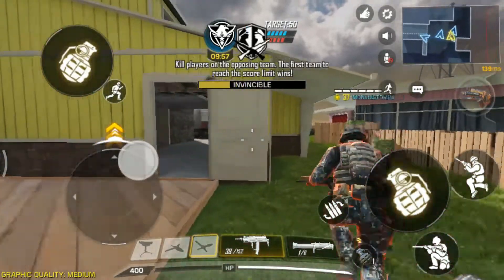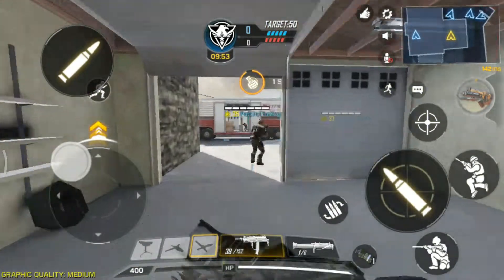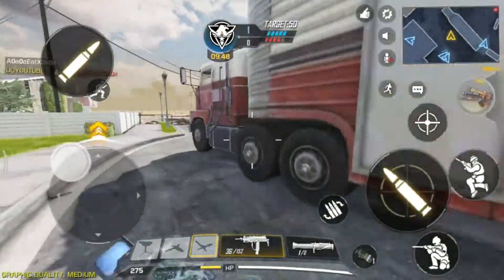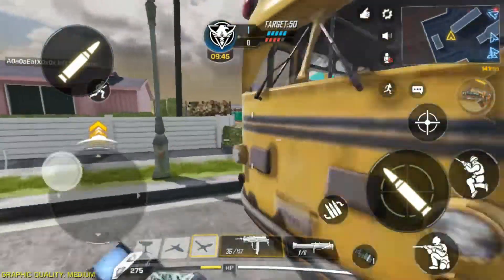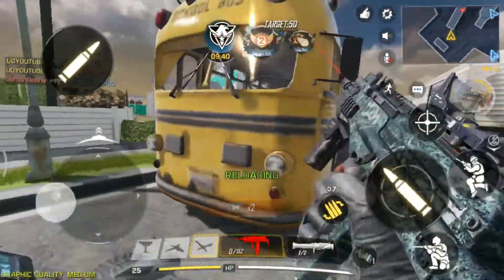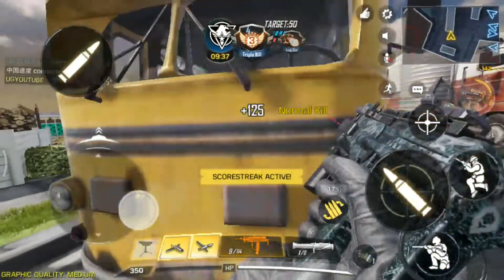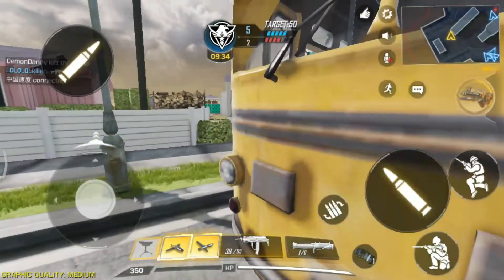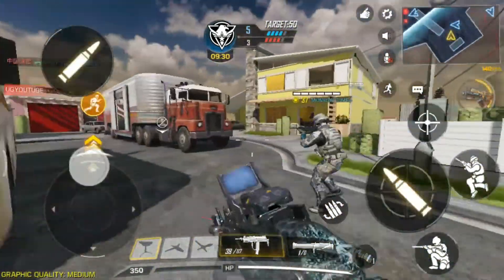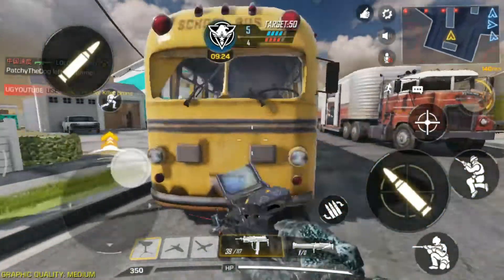First, let's talk about the basic differences between these weapons. The MSMC is a fully automatic submachine gun featured in Call of Duty Mobile. This weapon has a very high rate of fire with high damage, which makes it extremely powerful in close encounters, and it can be unlocked upon reaching level 33. The MSMC has very high recoil, which makes it unbalanced, but the recoil can be decreased by equipping the Grip SMG attachment, which will help increase the accuracy of this weapon.